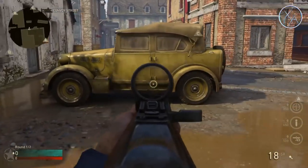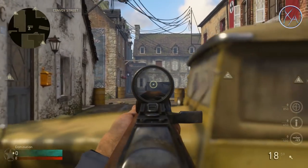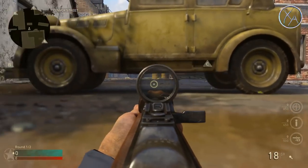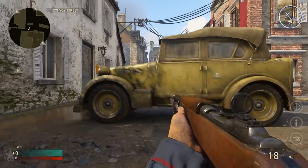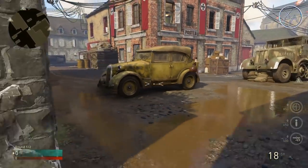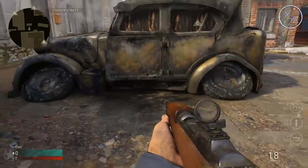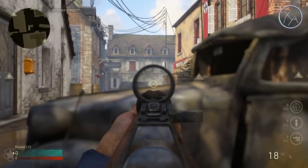Over on this side of the map, this vehicle is a really common power position — you can easily challenge people across the street since they don't have the same amount of cover. One thing to note: there's a big gap under here, so you'll only see legs. To make sure you're as protected as possible, blow the car up. This prevents you from being blown up if someone throws a nade at it, and your feet are now completely protected while you still have that great cover.